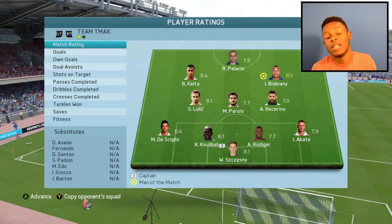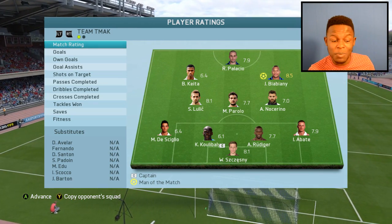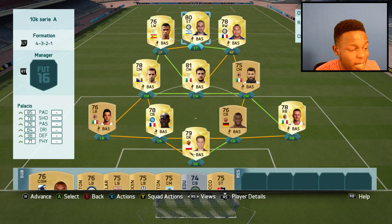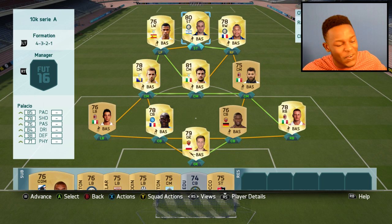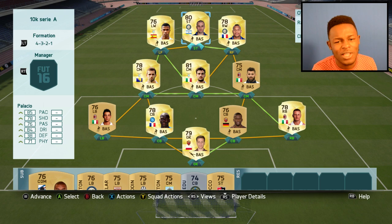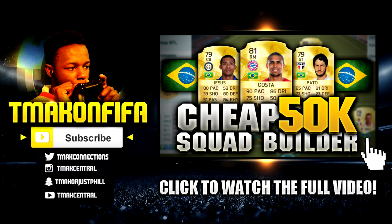Man of the match at the end of that game was Viviani. You saw the team that guy had - I did well to win 2-1. In my opinion, I think I could have actually put away more goals. Viviani got one goal, Palacio got the other. This team played well together. As you can see, 4-3-2-1 formation - definitely try out this team. 10k coins, it will not disappoint. The opponent had Sanchez who cost more than this whole team, and I still managed to win. If you enjoyed this video, drop a like. Subscribe so you don't miss my next FIFA 16 videos. This is T-Max signing out - thanks for watching guys.